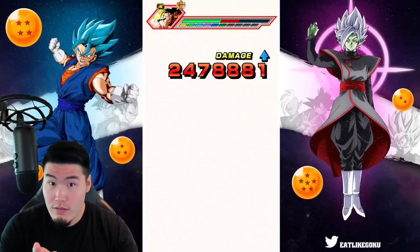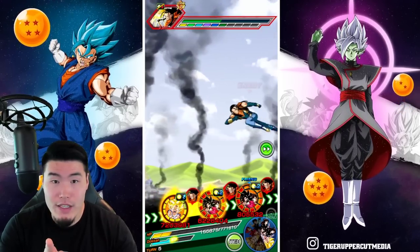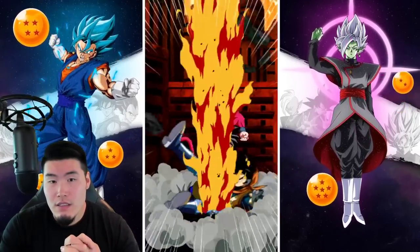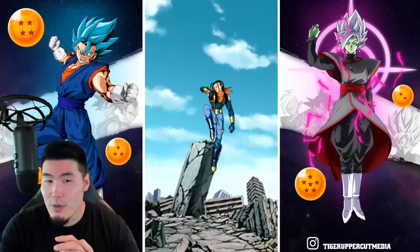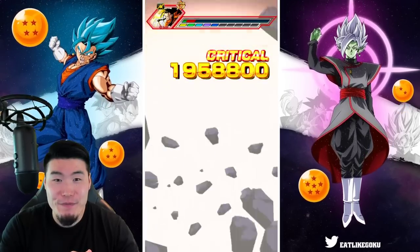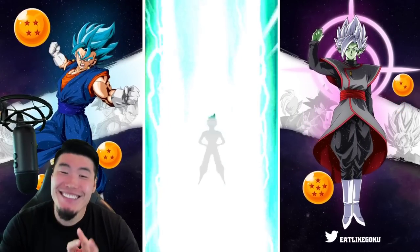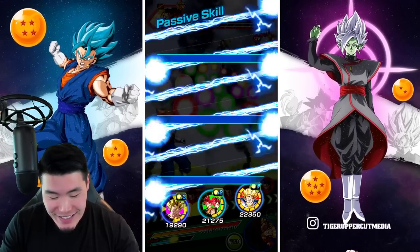Next turn we should get the INT Vegito Fusion. That's a nice dodge — I like taking double digits, that's perfect. The friend doesn't have as much defense but should still be tanking okay. A third super would definitely make me feel safer about their defense. Oh my god, that was close — I thought they would take like 10K, I did not see 50K coming.